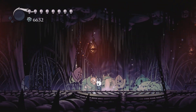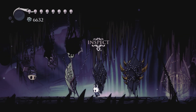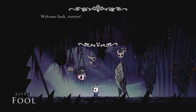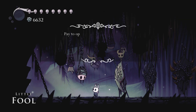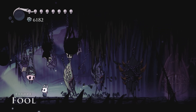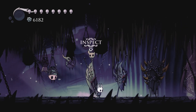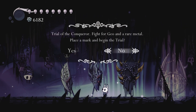I'm just going to go ahead and go straight for the second Coliseum. I've got to pay for it first, of course. The NPC says: 'Welcome back, warrior. Make a contribution and you can enter the Trial of the Conqueror.' It costs 450 — a little expensive, but I'll do it. 'A new trial is open to you. I hope your performance is spectacular.' Trial of the Conqueror: fight for Geo and a rare metal.